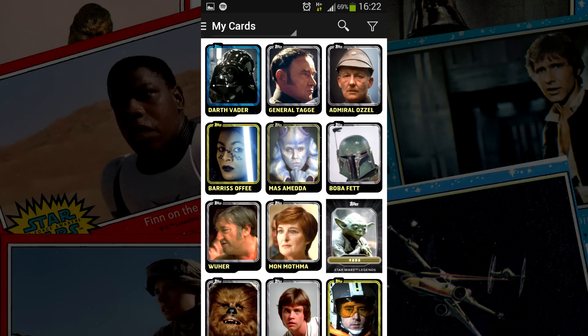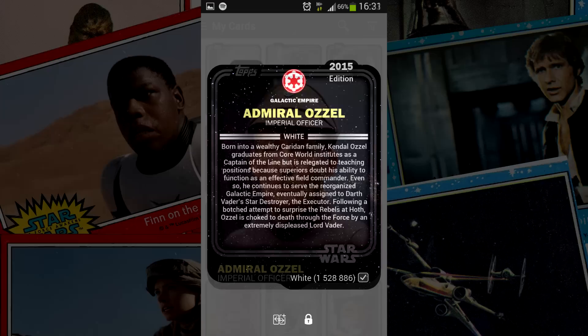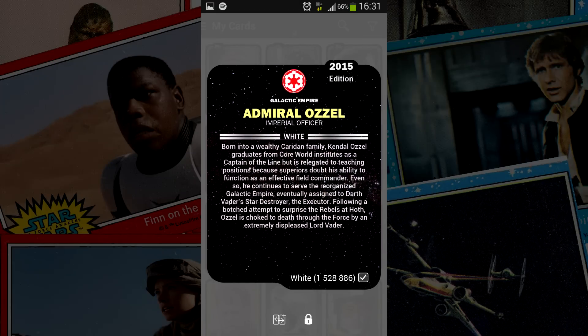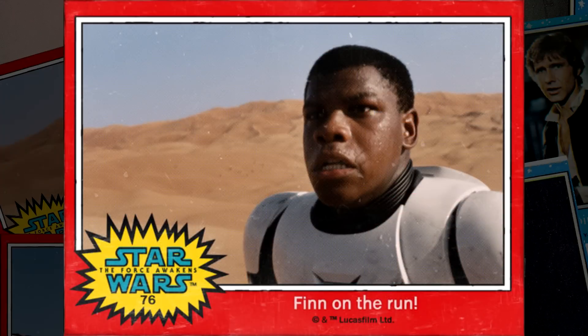What I find the most entertaining to do with this app, on top of just collecting the cards, is actually to read them, because each card has a back side with more information about the character, location, or vehicle. A lot of the characters on these cards we get pretty much zero information about in the movies, such as Admiral Ackbar, just to give you an example, and it's nice to get a little bit of background about them. You might also remember that the first names of the Force Awakens characters were actually revealed through these cards that you can find in the app, such as Finn and Kylo Ren.